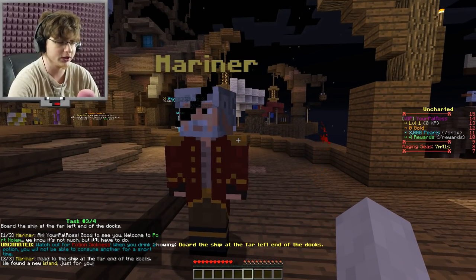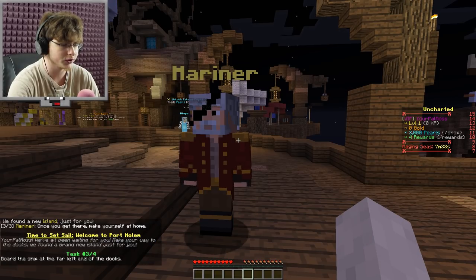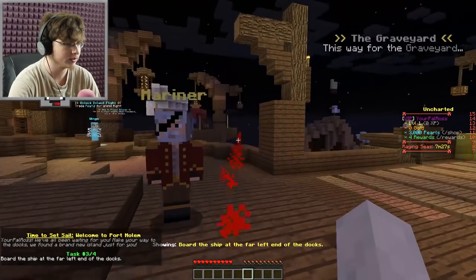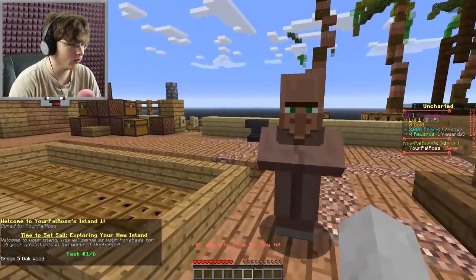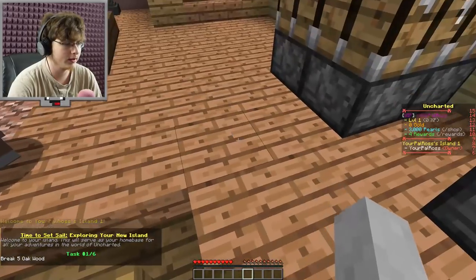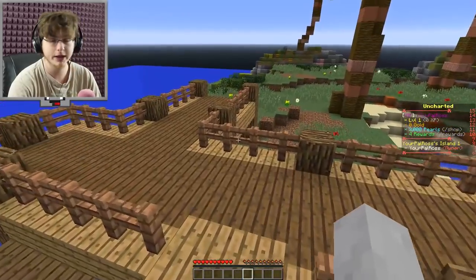Before I left: 'Your pal Ross, good to see you. Welcome to Port Nolum — we know it's not much but it'll have to do. Head to the ship at the far end of the docks, we found a new island just for you. Once you get there, make yourself at home.' So let's see — the red arrow guides me. I messed up, you're just supposed to go — I thought I had to do more. Why hello down there, little guy.